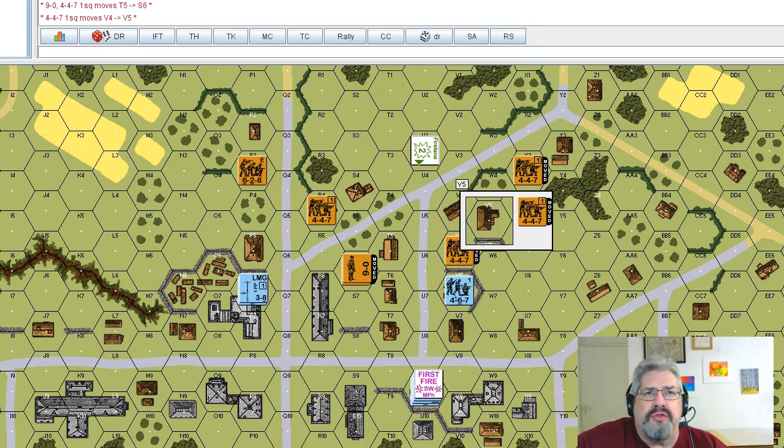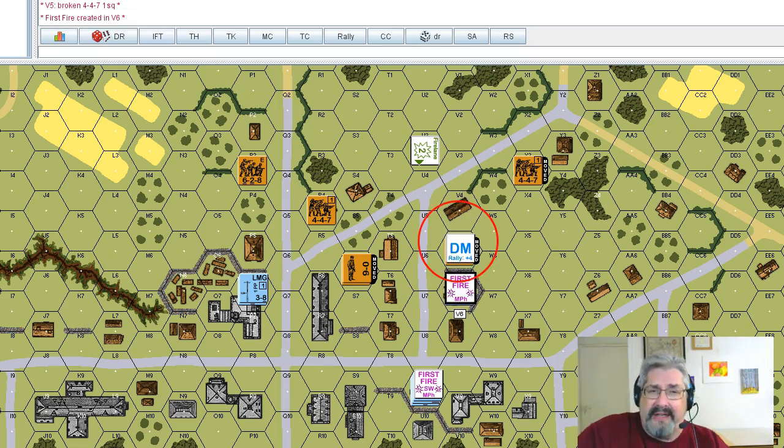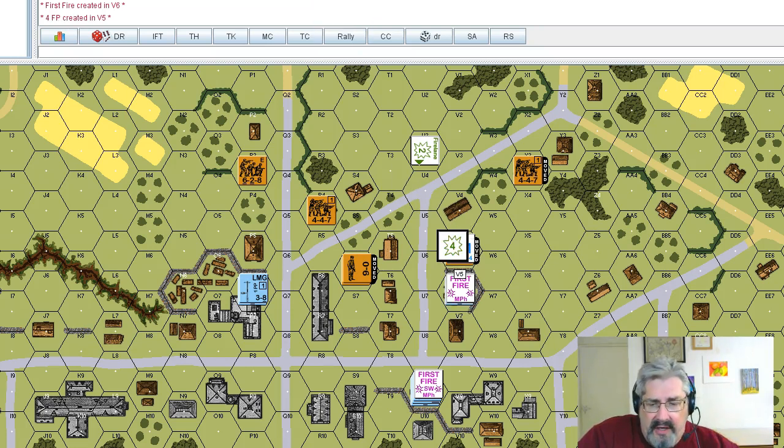He wasn't marked with a wall advantage counter, so this guy would automatically get wall advantage, although he's already got the house. For the sake of argument we'll ignore wall advantage here — he'll just use the building to protect himself. Rather than hold fire, the defender takes a pop shot at eight plus two, rolls a five — a seven on the eight is a one morale check and he breaks him. He's marked with a first fire marker, and you put residual firepower equal to one half of the firepower you attacked with.